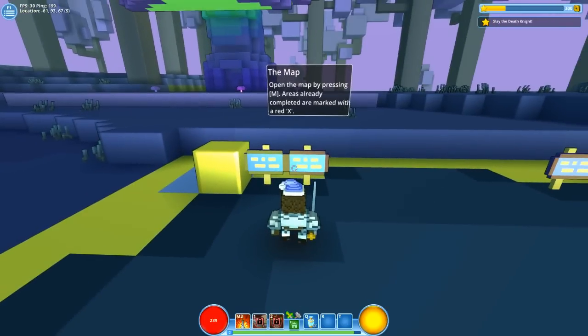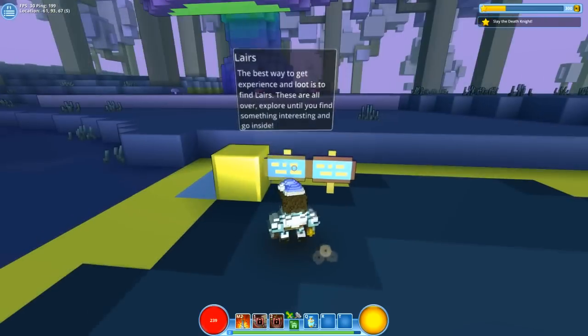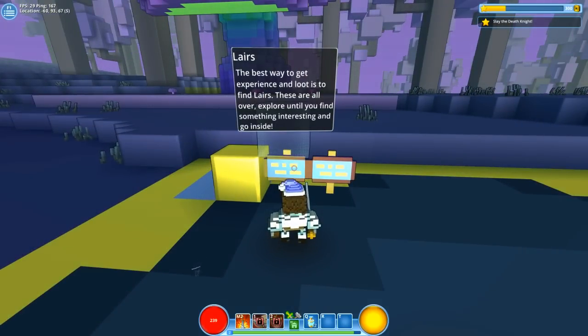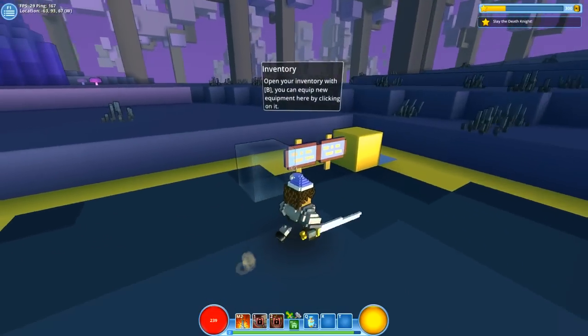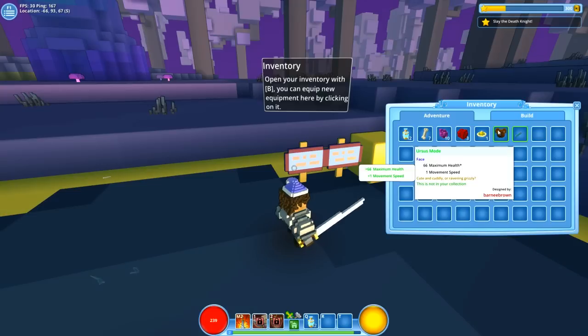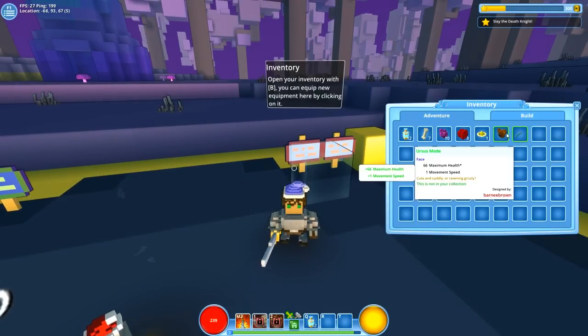Let's check out these signs. Open the map by pressing M — areas already completed are marked with a red X. Layers are the best way to get experience and loot; they're all over the place, so explore until you find something interesting and go inside. Open inventory by pressing B.